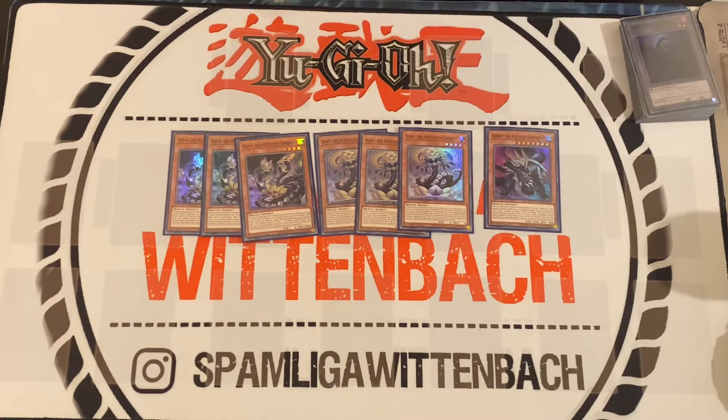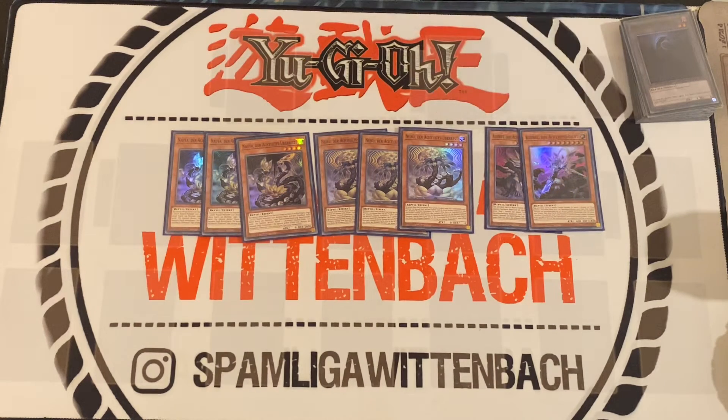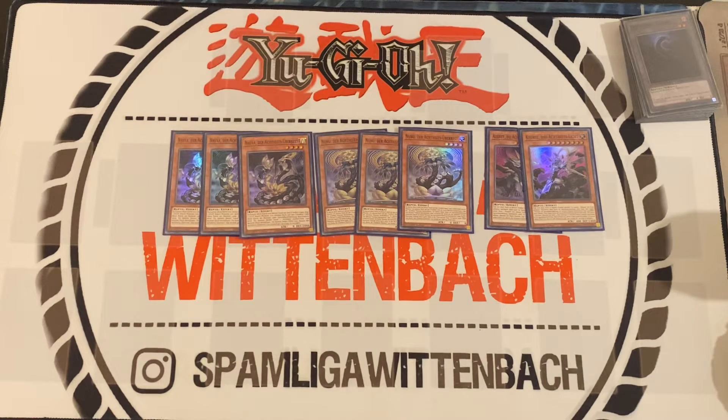Then the two Tribute monsters: the Dark one says you tribute one monster on the field and special summon him, then you can take one banished Ojodiac monster and one other card back to your graveyard. The Light one says you tribute one monster on the field and special summon one Level 4 or lower Reptile monster back from your graveyard — that's mostly this one — and then he triggers and searches you the spell.